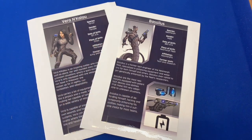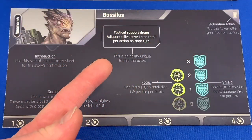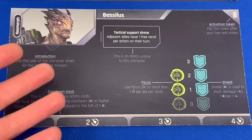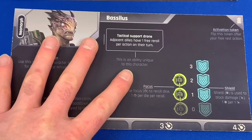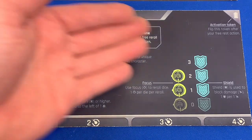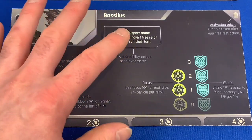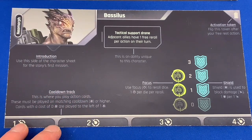Let's crack both of these open and take a look. This is Bacillus. This is what your card will look like for the very first chapter, which is a very introductory chapter that teaches you how to move, shoot, and play your cards. It talks about your shields and your focus, and gaining re-rolls. The first mission introduces you to this game really, really well — it doesn't throw everything at you at once, it gives you everything over a little bit of time.